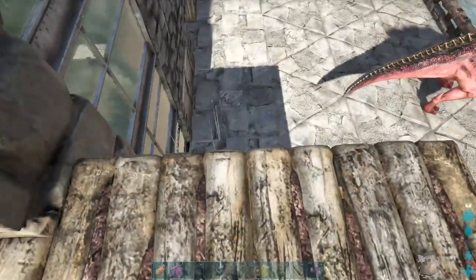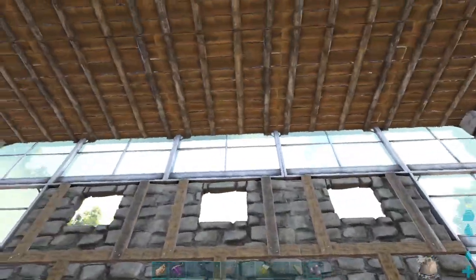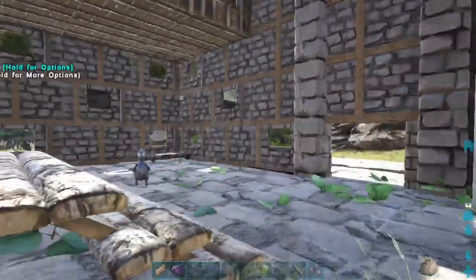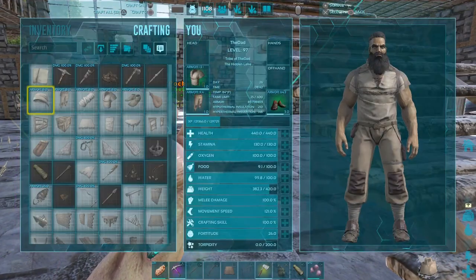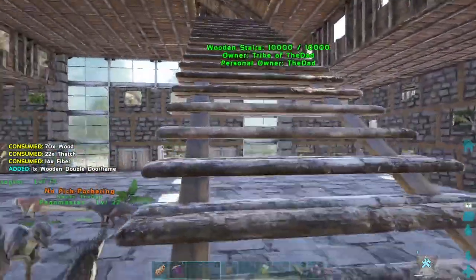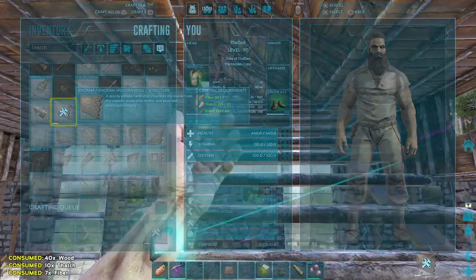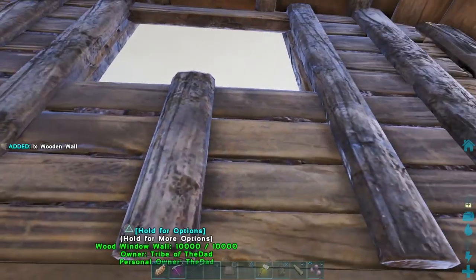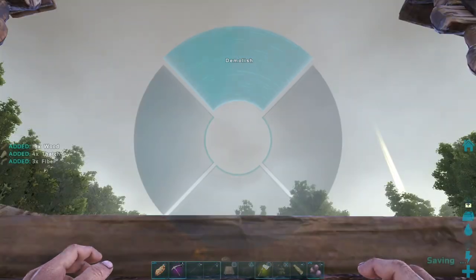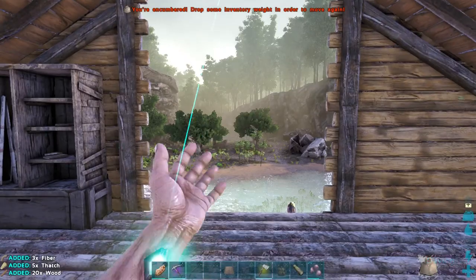We're gonna have to build ourselves a door right there in the middle. Can I build a double door? I can — wooden double door. That certainly helps. We're gonna have to build a regular wall. I hope this isn't what everything is attached to. Good. So we're gonna put us a double door, first we're gonna put a wall right there.